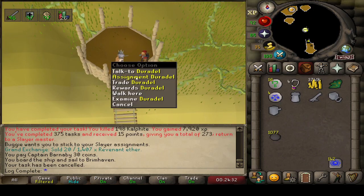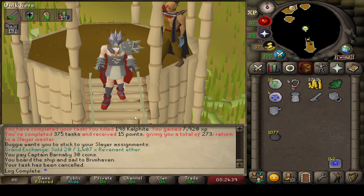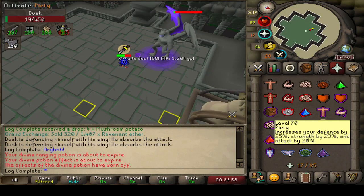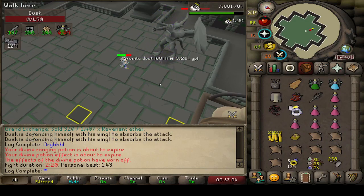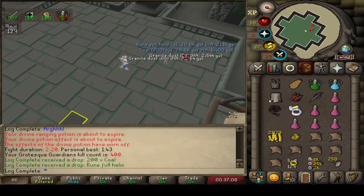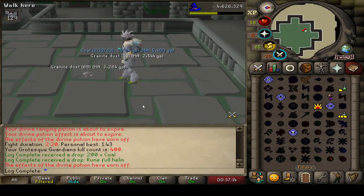That was a quick Calphite task. And 131 Gargoyles — we're going to go hit the Grotesque Guardians. I'm not sure if I'm going to do the whole task or not because it takes a while. This is going to be a fairly big milestone — 400 KC coming in at the Grotesque Guardians. Just some standard loot. I really hope we don't go crazy dry here, but you never know. Not sure if I'm just going to grind this out a bit more or just finish off the task normally.